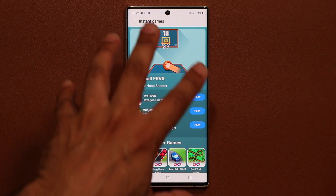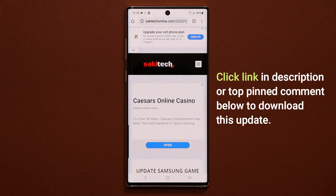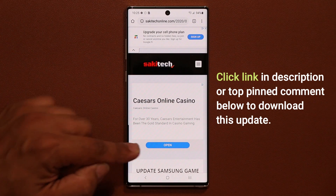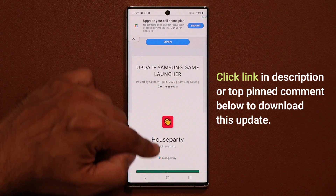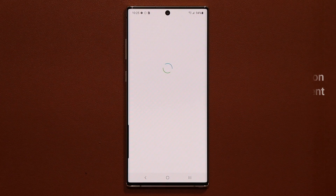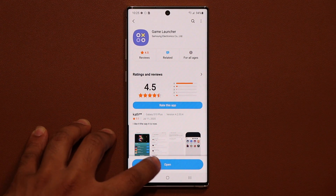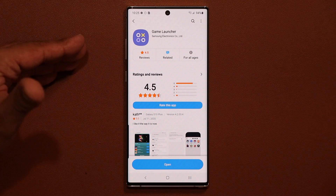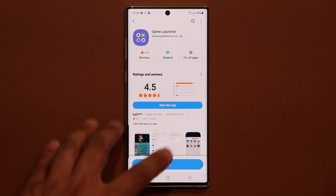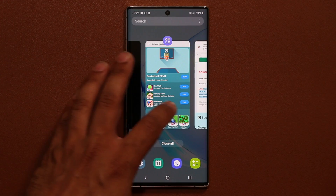To get this update, I'm going to drop a link down below — you click on the link and it's going to take you to my website. You want to scroll down and go to the download section. Tap the link and it's going to take you to the Game Launcher, and then you're going to see an update button unless you've already updated. Just tap on update and you'll have the brand new Game Launcher with the Instant Games features.